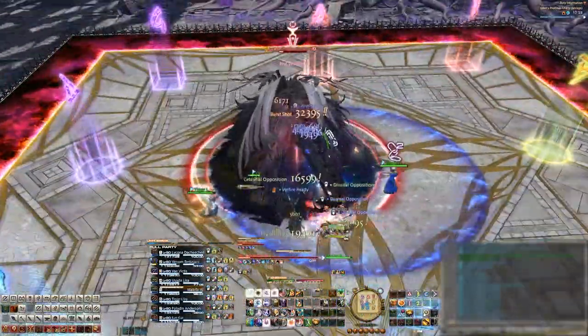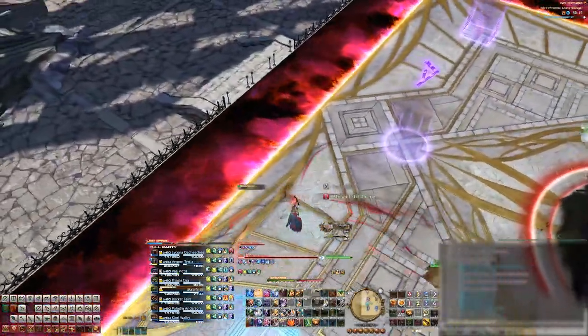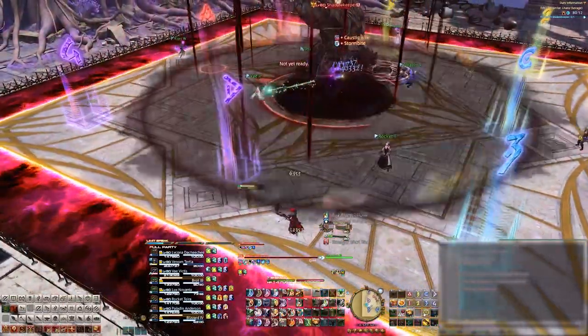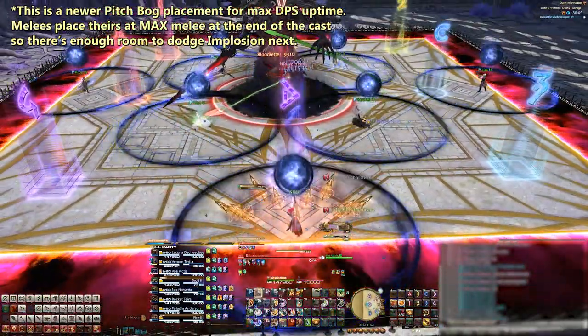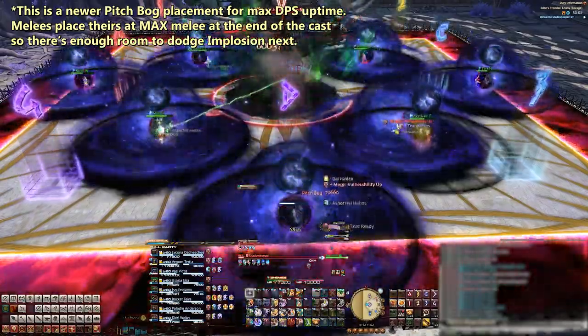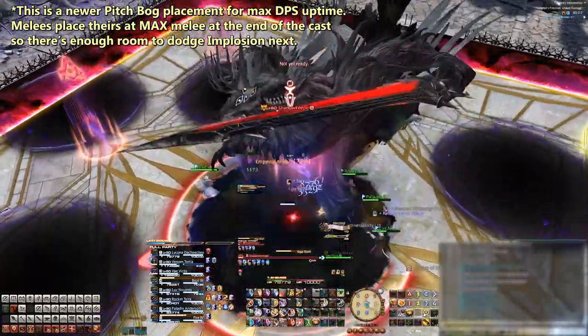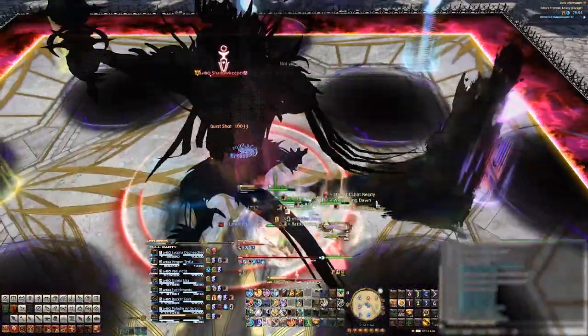Deep Shadow Nova will come out again — that's the raid-wide AoE. He'll stand up and cast that giant AoE around him, but at this point get into your clock positions because Pitch Bogs come out right after. Place your Pitch Bogs down on the outside of the stage, and then the boss will cast Giga Slash. There will be four slashes, so take a look at the boss, see which side of his shadow he's going to slash, then dodge accordingly.